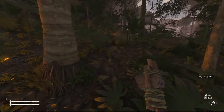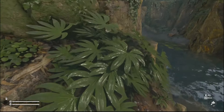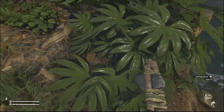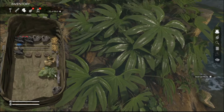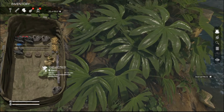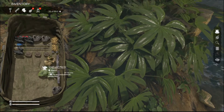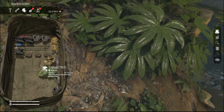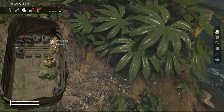Another way to get dry leaves is to cut down some leafy plants, and you'll get a small leaf pile in your inventory. After a while it will decay — in about 12 hours it'll turn into a dry leaf.